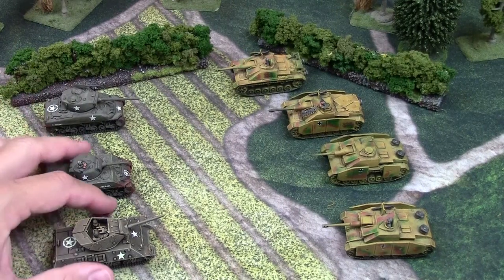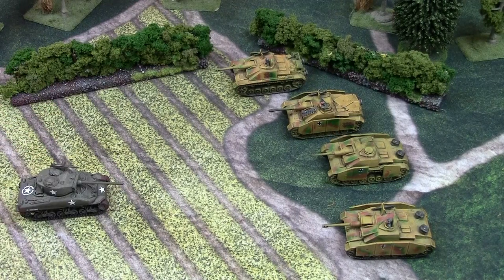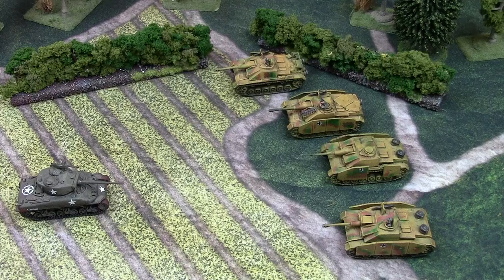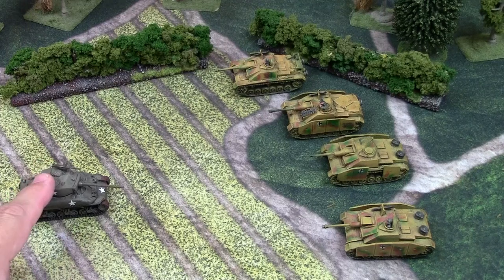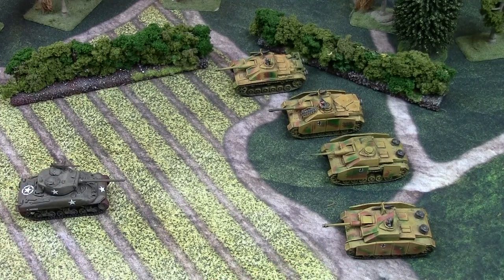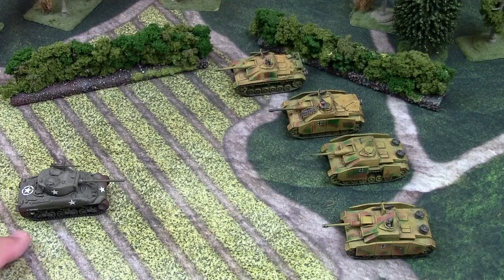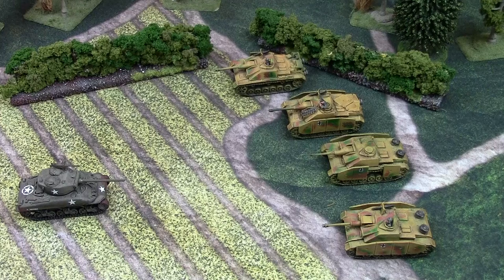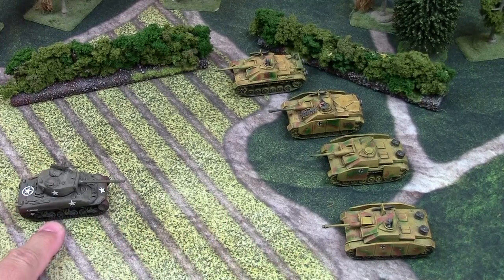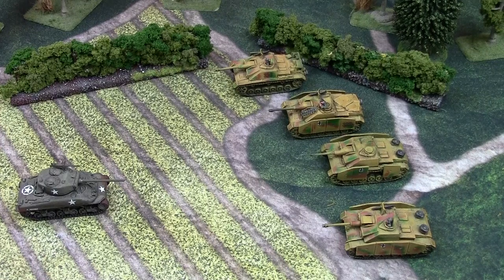Against the Sherman 76, you don't want a stand-up fight at long range. At long range you both have effective front armor 8. The Sherman 76's AT12 versus your AT11 gives it that edge — just like you had against the M10 but in the opposite direction. Against the Stug's AT11 versus the Sherman 76's front armor 8: a 3 equals and 4, 5, or 6 bounces. The Sherman 76 bounces on a 5 or 6; the Stug bounces on a 4, 5, or 6. So the Sherman 76 has the advantage.